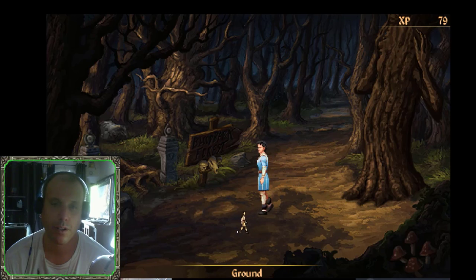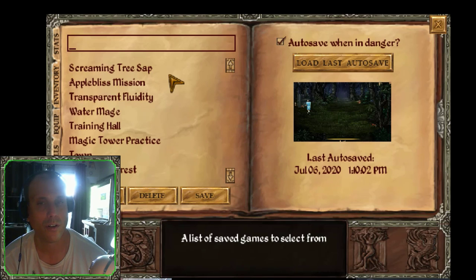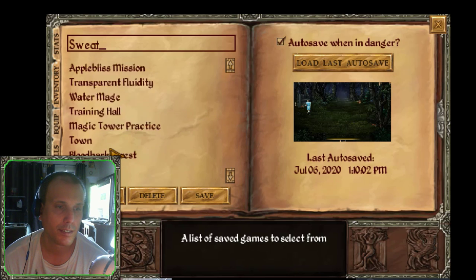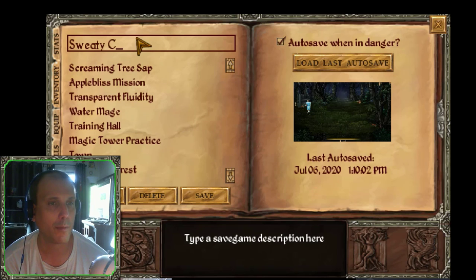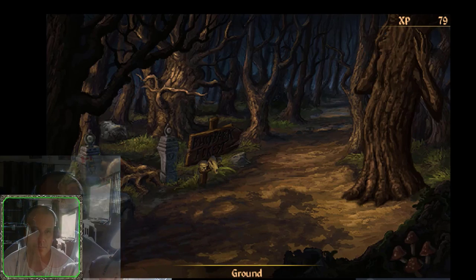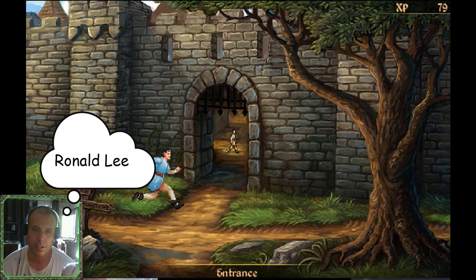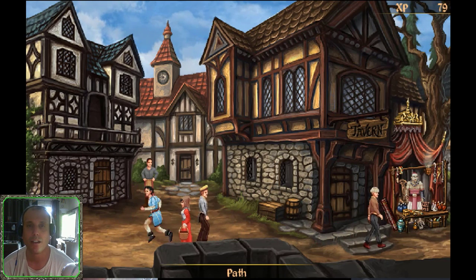Our next mission will be to pick up the sweaty cloth — we need to save the game first. Let's run back to town. Special shout out to Ronald for telling me how to run by double-clicking the mouse, because sometimes the hero doesn't want to walk — he wants to run to his destination.